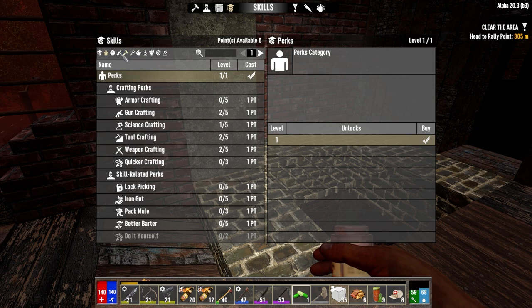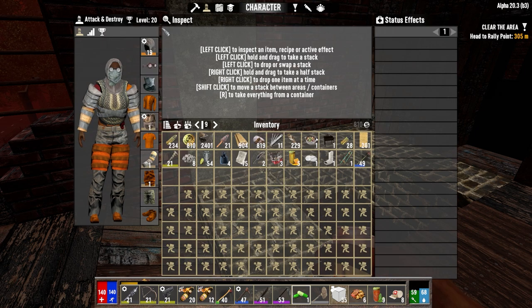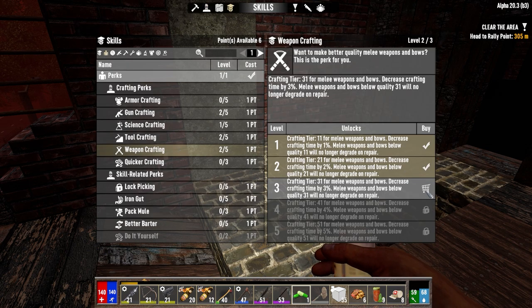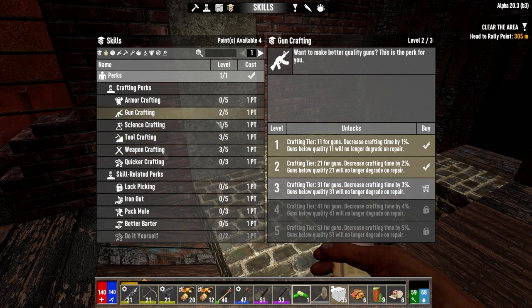We've got six skill points available — what level are we now? Are we 20 yet? We are 20. We can spend our points now — let's do that while we're waiting. Weapon crafting, definitely we want to go up one. Tool crafting, we want to go up one. And gun crafting, we want to go up one. We've got three points left.